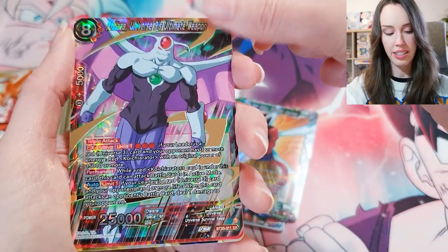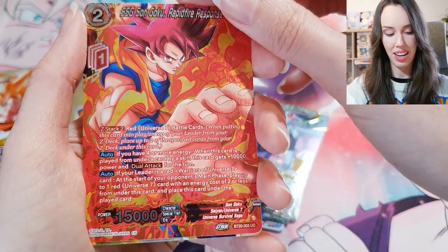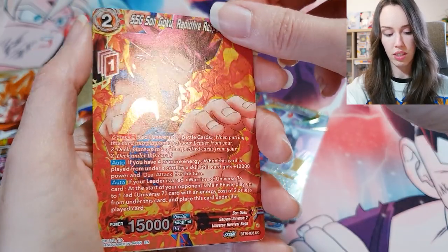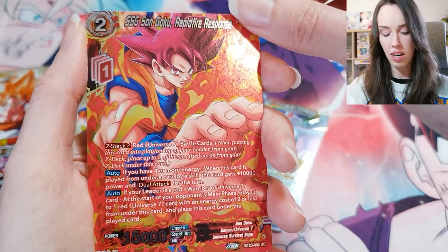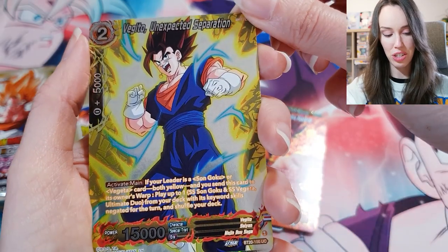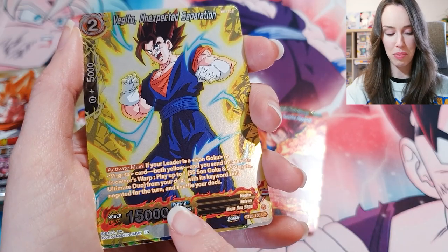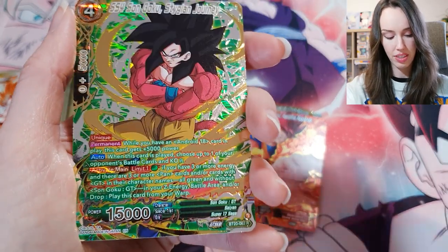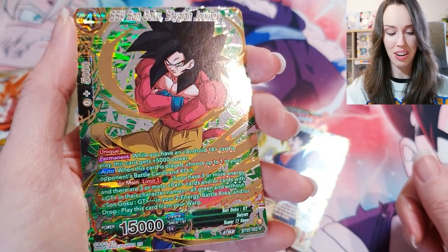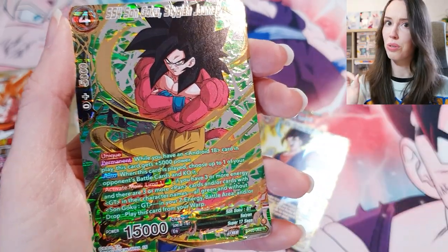We have a SR. Son Goku Rapid Fire Response — uncommon, silver foiling. See the radar in the corner. We have a Vegito, Unexpected Separation. I really love this detail of adding the flames at the bottom — they should do that more often. And we have a rare SS4 Son Goku, really insane foiling. I love that they've mixed up the colors a bit with the green and the gold — that looks really sick.